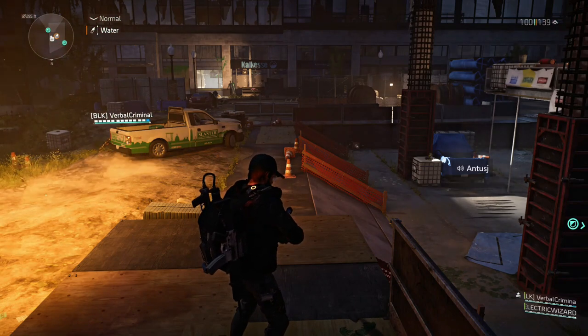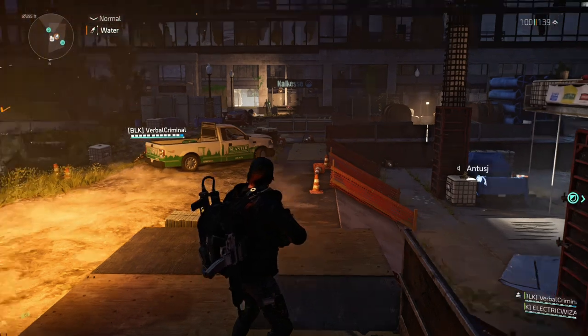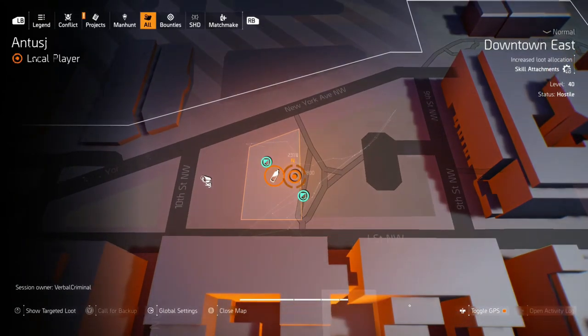Hey guys, it's Antus. We're back in the Division 2. I have Electric and Verb here with me. We're going to be going after the camo mask. I'm at the location where you spawned the hunter in. I'm going to show it to you on the map here — it's just north of the hotel mission.